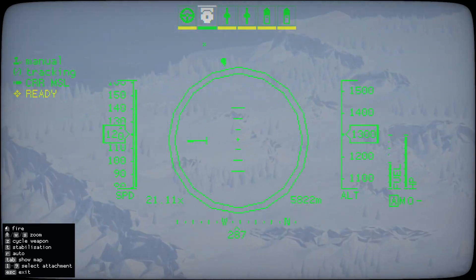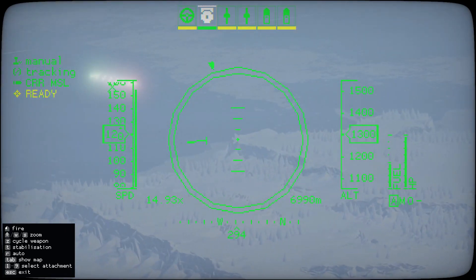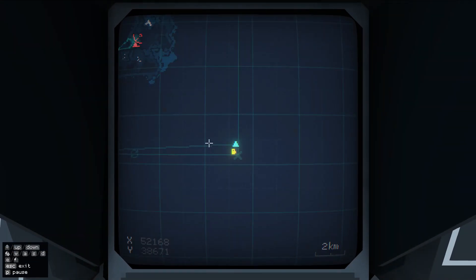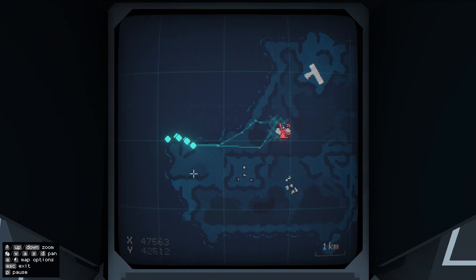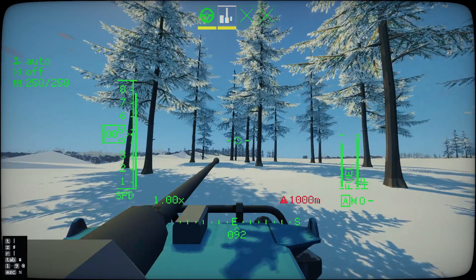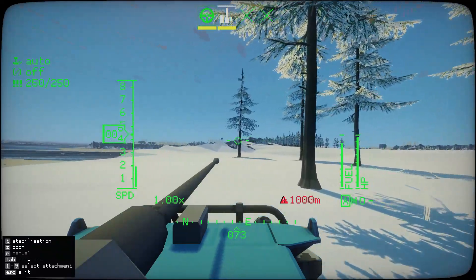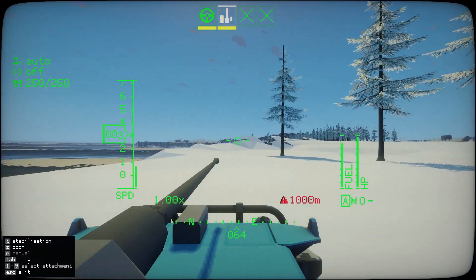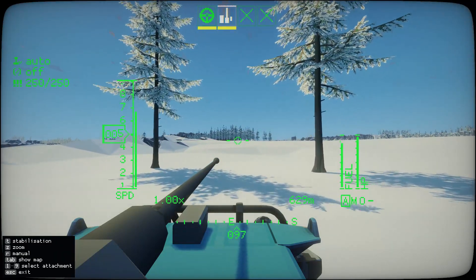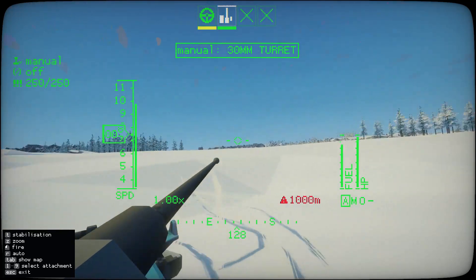It seems that the snowy islands are definitely the ones that are more difficult to spot stuff on. Just go out here and check. Where are our units? They are getting close. In fact I'm going to take direct control of this first one. I should really have a camera mounted on one of these.